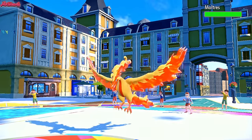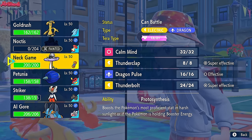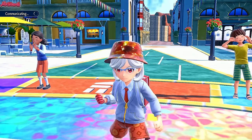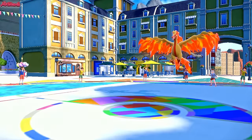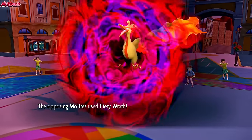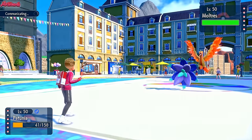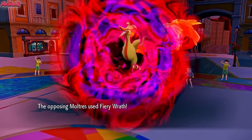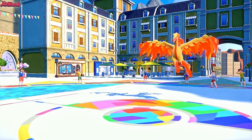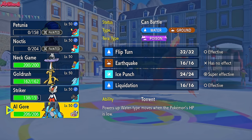They either go for a Fiery Wrath or an Agility. I think the best thing for me to do is go Glymora and get my Rocks up. I know it'll break the Sash if they go for Fiery Wrath, but I'm not too fussed about that. They go for the Fiery Wrath — it's a critical hit, which is unfortunate, but I think that's definitely a two-shot still. I try to get Stealth Rocks up but they outspeed us and the second Fiery Wrath takes out our Glymora. We don't necessarily need Rocks to win this game. I'm leaning towards Swampert, to be honest — Swampert does really well here.